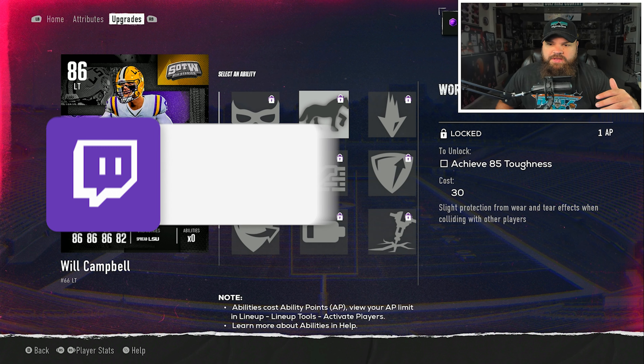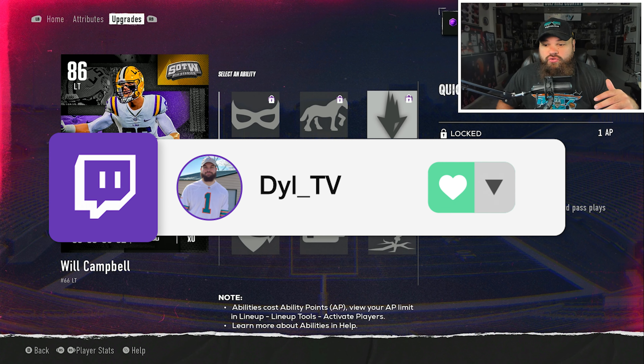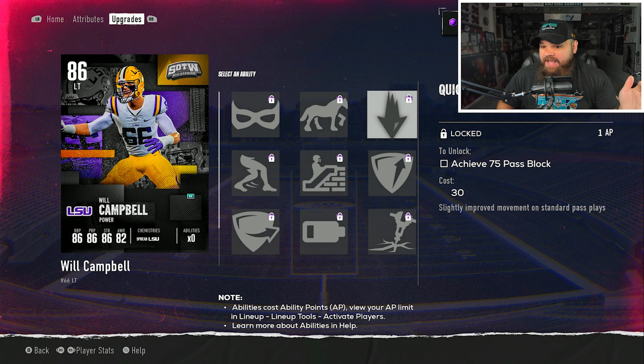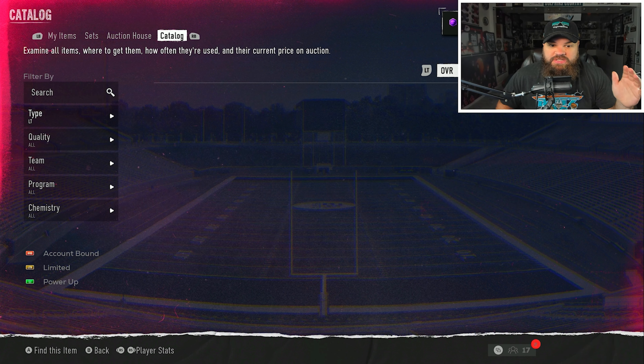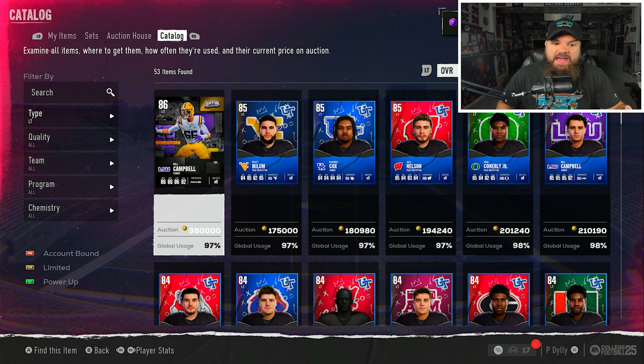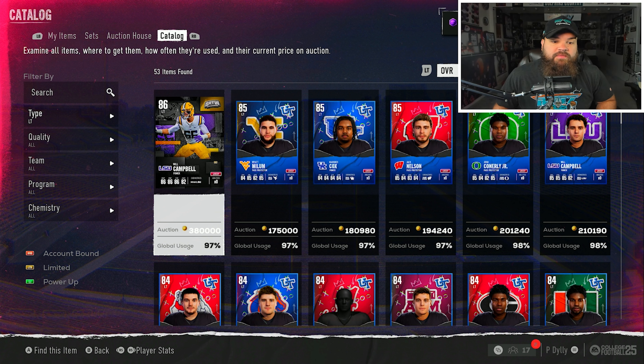We're not really going to talk about abilities today because you don't really need any crazy abilities for linemen. Quick drop isn't bad and you can run that, but base run block is the most important rating to focus on.